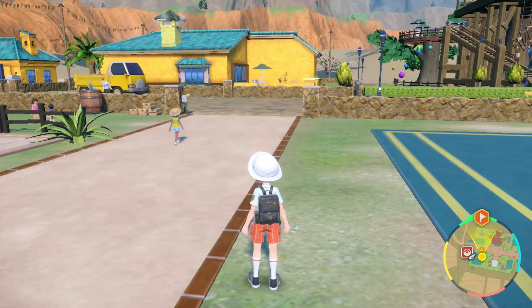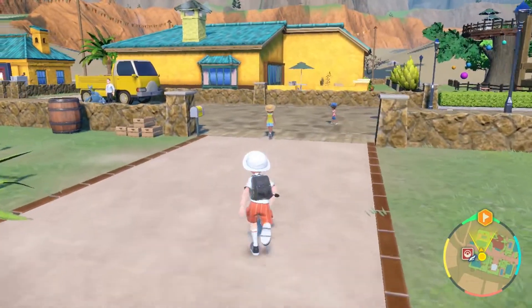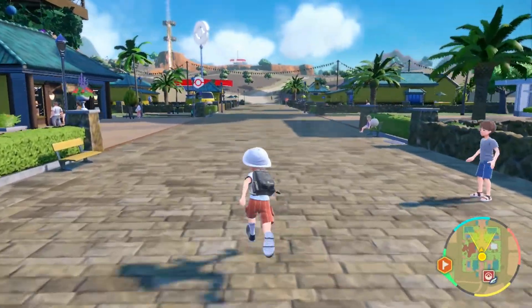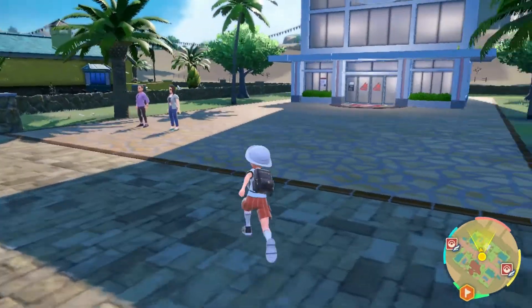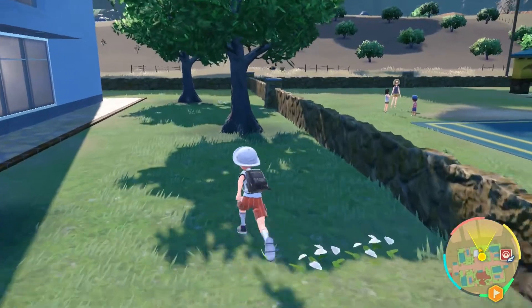Hello and welcome aboard WhalePod to another episode of Pokemon Scarlet. I'm your Captain Whale and today we're gonna be leaving Cortando after getting our first gym badge, the bug badge, and we're gonna be heading for our first Titan badge. I have a flag marked on the map but I'm not gonna go there just yet. Instead we're gonna be progressing toward the Stony Cliff Titan, Klawf.